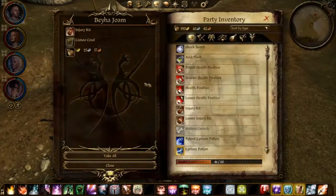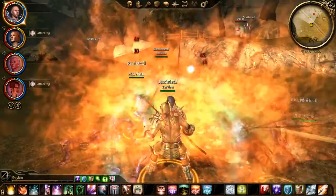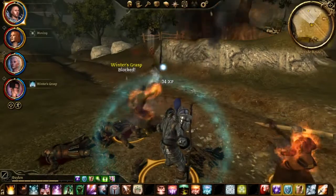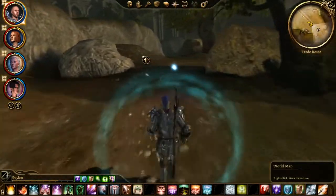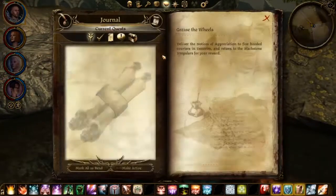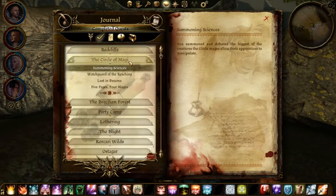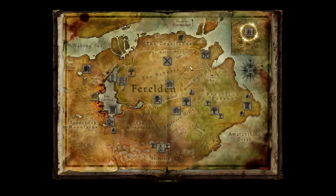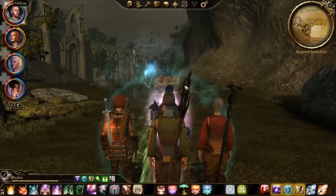Not bad at all. If you loot him you'll get a Cameo Call — that's probably a reference to something, I just have no idea to what. Now we can actually continue travelling. Five Pages for Mages completed. It's a random encounter after all — perhaps I'll have another one while travelling here. That would save me a lot of time.